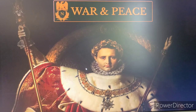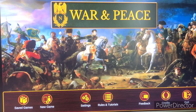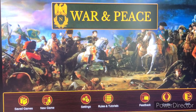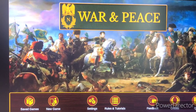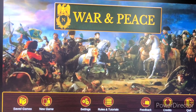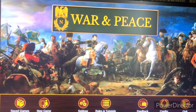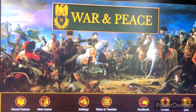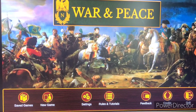We are here with SGS, Strategic Game Studios, and the version of War and Peace based a lot upon the old Avalon Hill War and Peace game that has recently been redone by Compass Games. We're sitting down here getting ready to get into scenario number two.